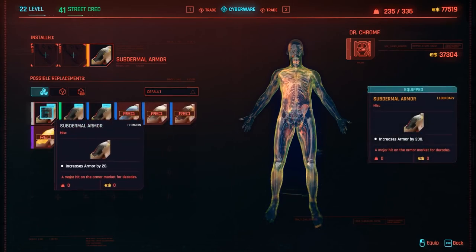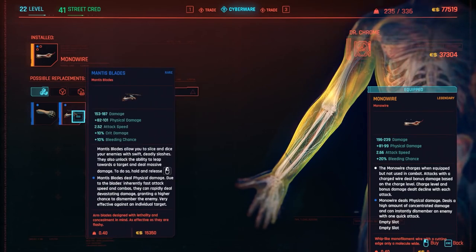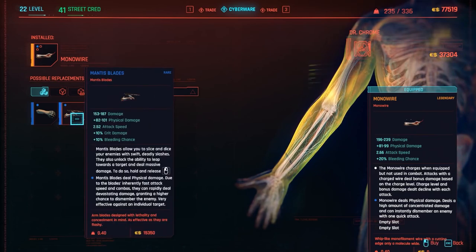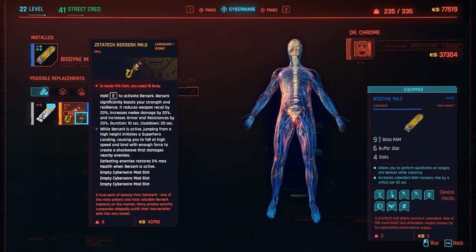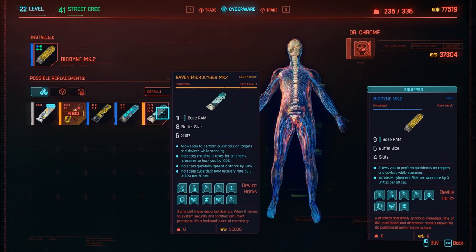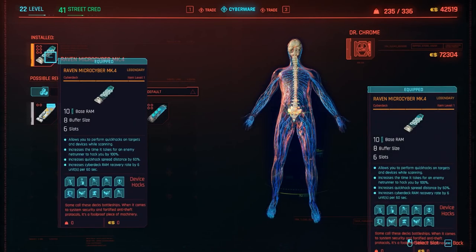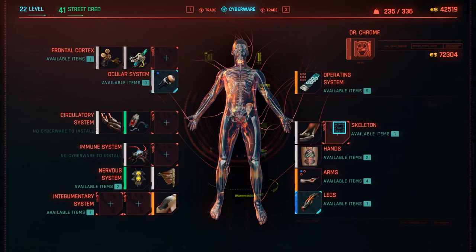You can only have one armor at a time. We got Arms — I have the Monowire. I've got Mantis Blades I could throw in there. The Monowire is better, but I kind of want to see — is there a good Mantis Blade, like an orange one? I want to get good Mantis Blades. There's a Berserk MK5, I need Body 18. I can install this for $35,000 — Quick Hacks, six slots. Raven is good. You can just have all my money. I've been playing this game and not focusing on any of the RPG aspects, so I figured it was time to do so.